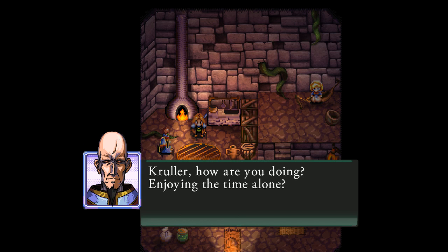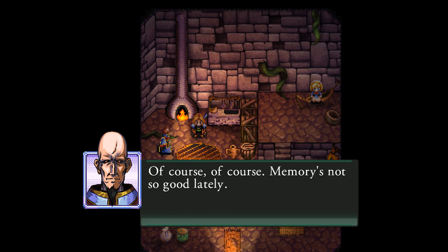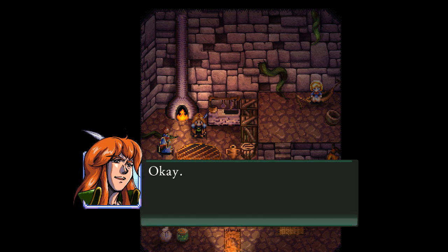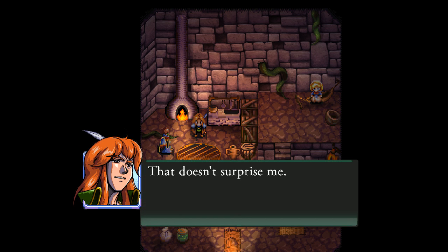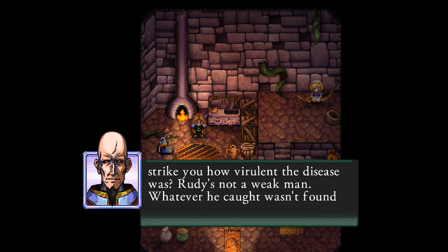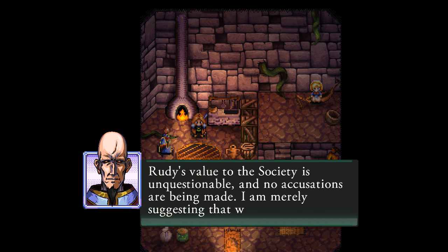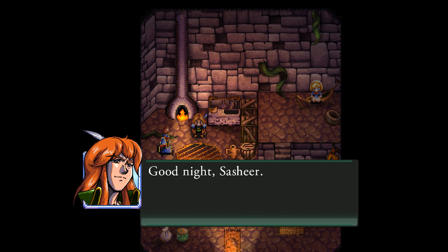Prolly, how are you doing? Enjoying the time alone? Sashir. You remembered my name this time. Of course — memory's not so good lately. What can I do for you? I must confess something. We've been following you both for some time. Not spying per se, but every now and then we check up on you. That doesn't surprise me. There are anomalies in Rudy's travels — times and places we can't verify. His sickness as well. Doesn't it strike you how virulent the disease was? Rudy's not a weak man; whatever he caught wasn't found in Regia. You're accusing Rudy of — Rudy's value to society is unquestionable and no accusations are being made. I'm merely suggesting that whatever you two have found be secured by us as quickly as possible. Good night, Sashir. Good night, my friend. So, how was your drink? Potent.